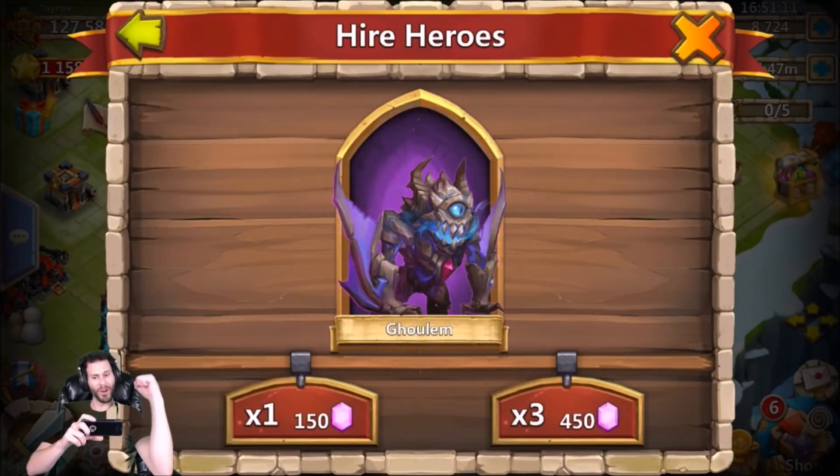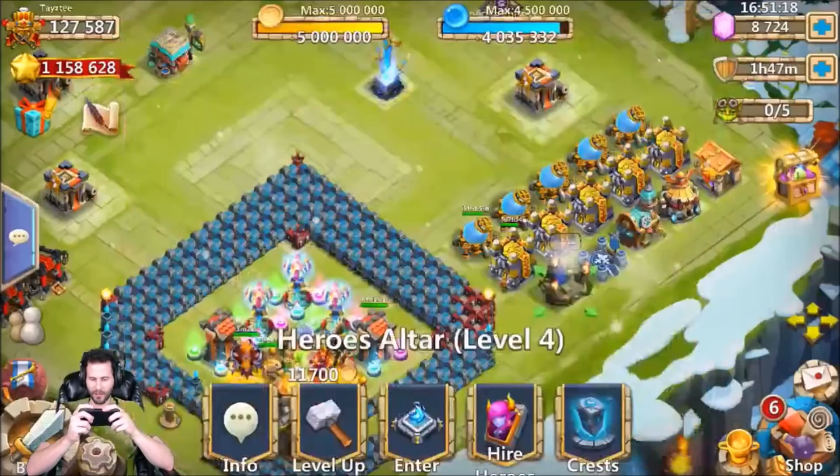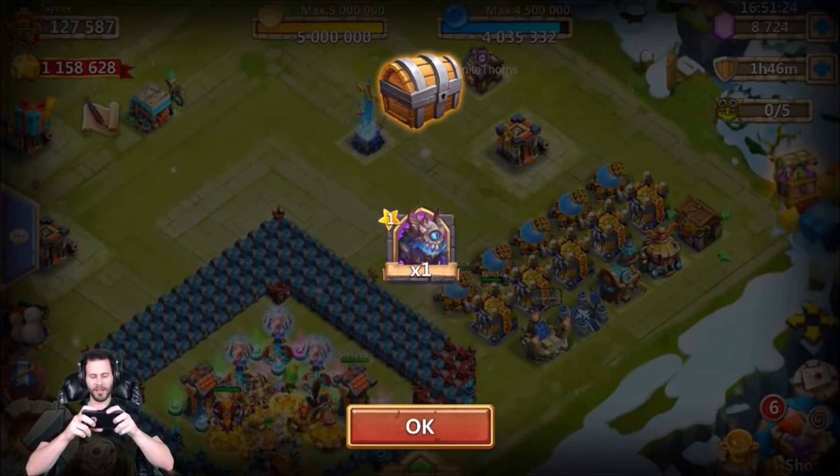Actually, you know what, I'll do one more 150 and one 450. Come on — a Ghoulum on the free-to-play! Oh, I'm so glad I did that 150. Holy smokes, that's pretty big actually. We'll take a Ghoulum — only problem is I'm not going to be evolving him with shards or anything.